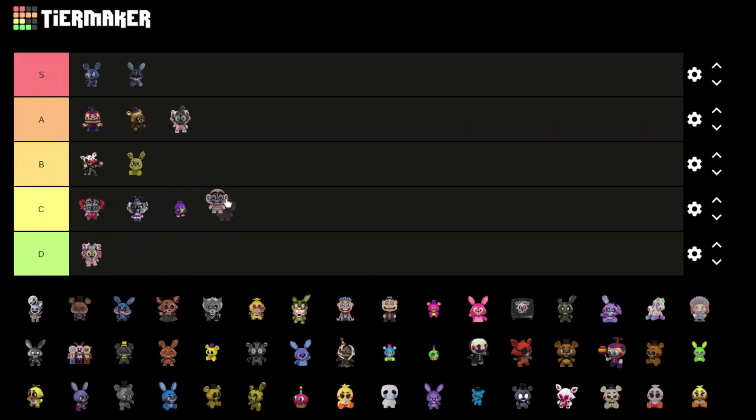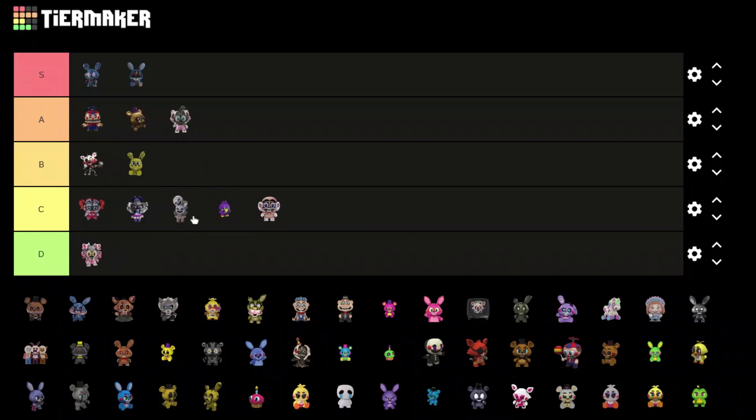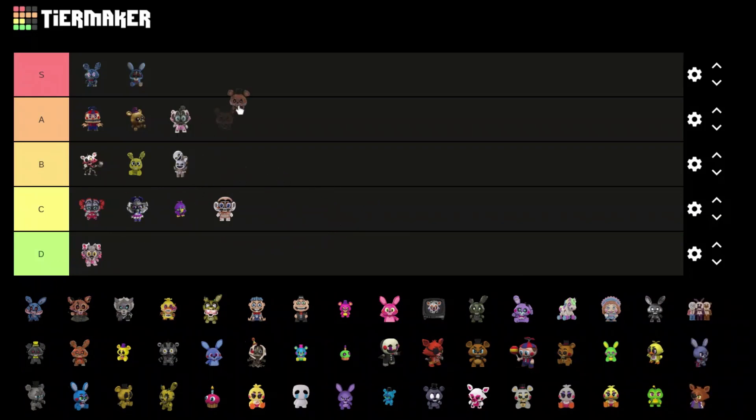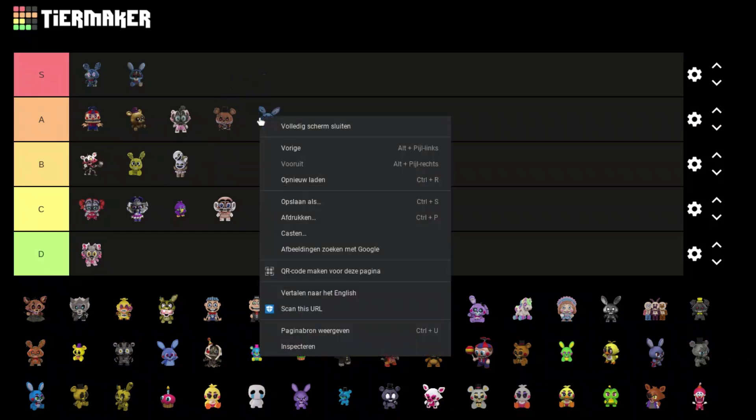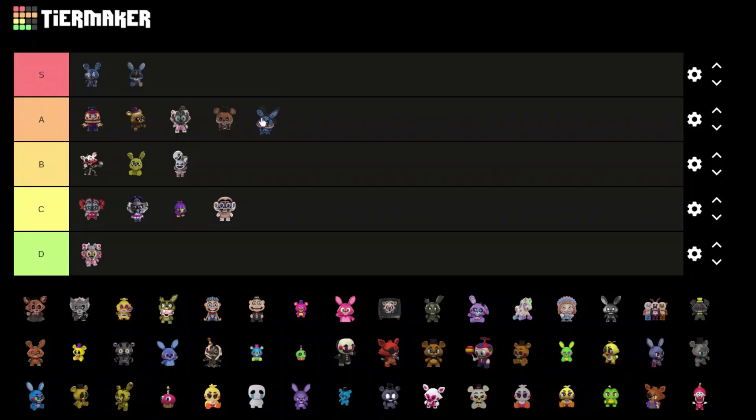C tier as well — these don't look really good. We got Ballora's Minireenas — I think they look pretty cool actually, B tier. We got Twisted Freddy — he looks pretty good, put him A tier. Twisted Bonnie looks really cursed — that's a straight nightmare — put him B tier, his mouth is just a little too white, looks a little off.